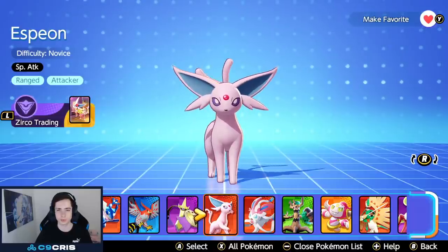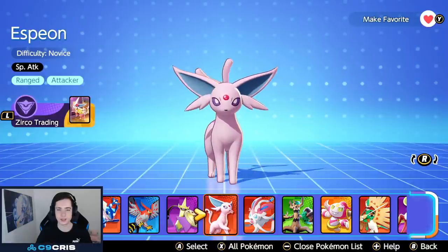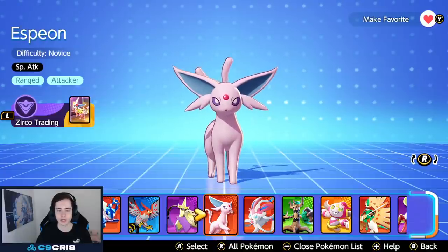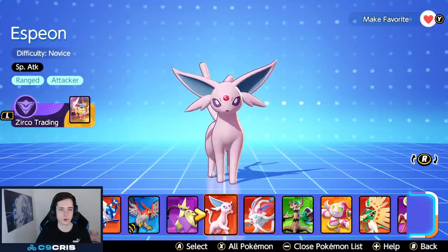This video will be a how-to-play Espeon like a pro guide for people that already bought this character, and for people who want to play it as soon as you unlock it for free. Espeon is a ranged mage, pretty much a ranged attacker, similar to characters like Gardevoir and Pikachu. It has a really long range, some good CC, decent burst damage, and I think it can go jungle and lane both.